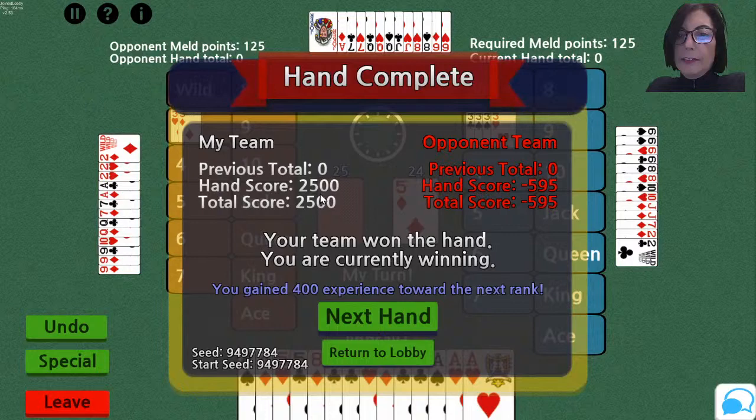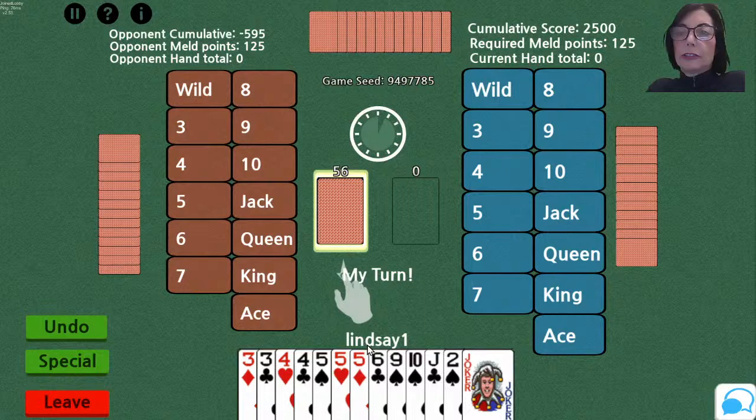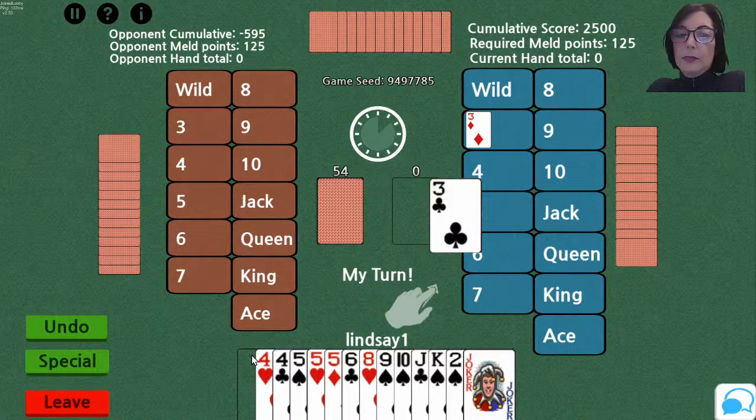My partner had three of a kind and one big joker. In a regular game that would be worth a dollar. I finished fast enough that before the opponents had melded, everything in their hands was negative. We're still at 125 — the amount we need to meld, as are the opponents. I go first again, which is a bit of an aberration because after going first last hand, my left hand opponent should be going first.